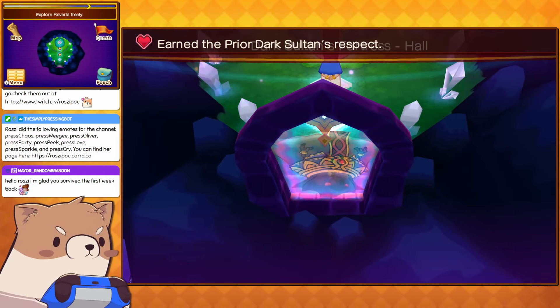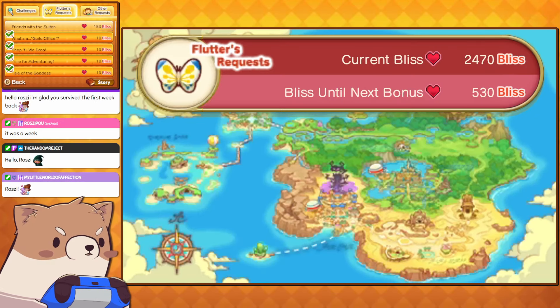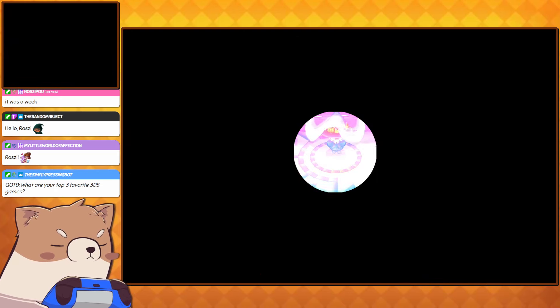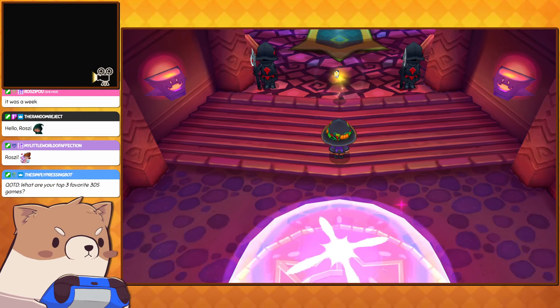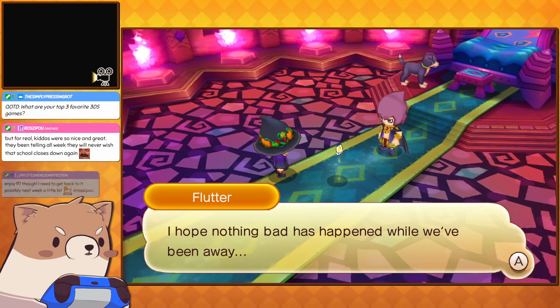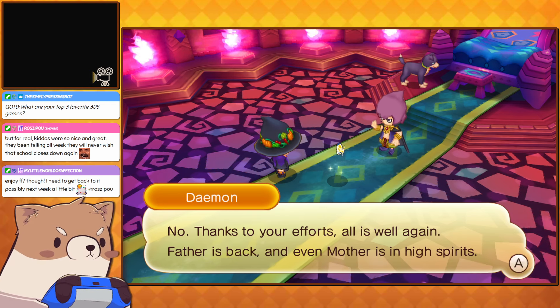We just have one more thing to do here for our bliss — we just got to go talk to Daemon and then we can progress a little bit. Daemon, we're back! 'Welcome back, Tater.' 'I hope nothing bad has happened while we've been away.' 'No, thanks to your efforts, all is well again. Father's back, even mother's in high spirits. Also, I've made a decision — I've decided that I shall take over the world.'